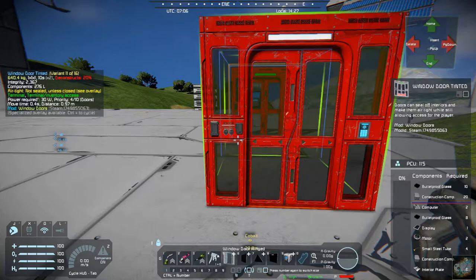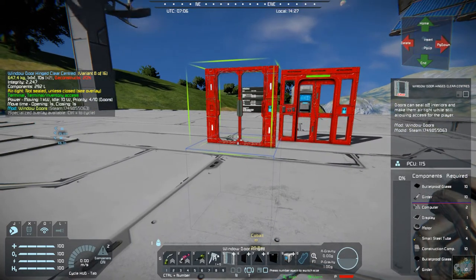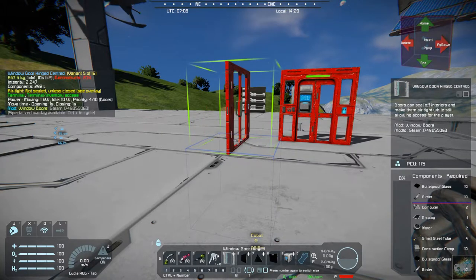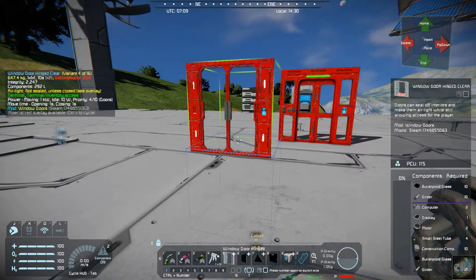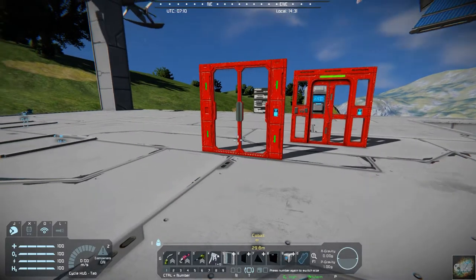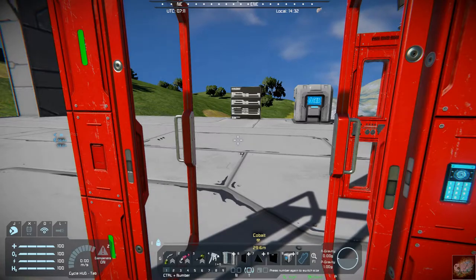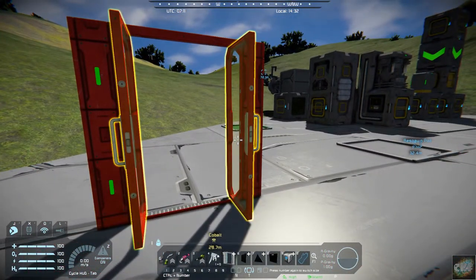Let's get a different one here. This is the one I use a lot — it's the centered one. They also have one that is not centered. If you walk up to it, you open it just like any other door, and you can close it.